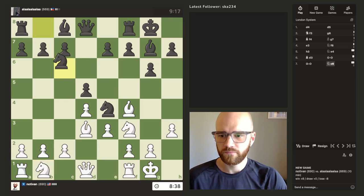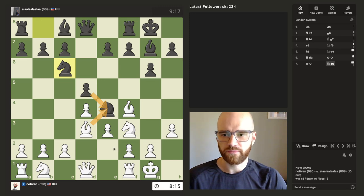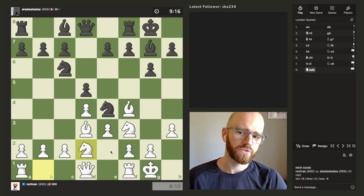Maybe I offer the trade here. So if I take here and he puts his pawn on E4, I don't have a great move for my knight. So I think I'll just trade.